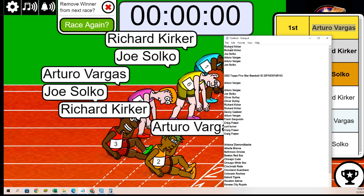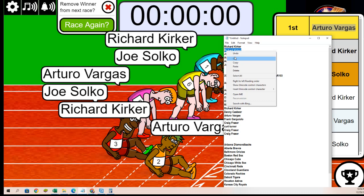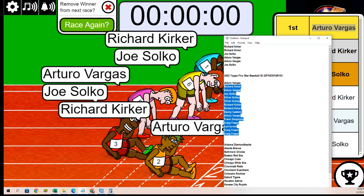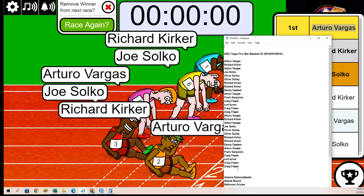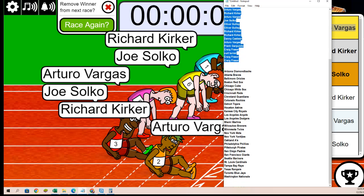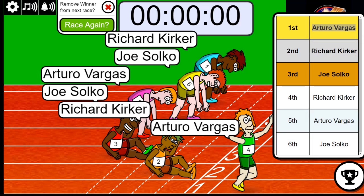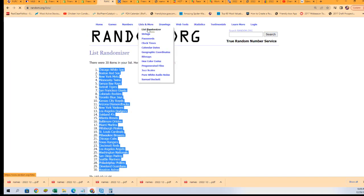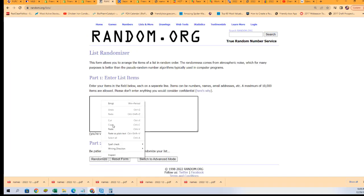That concludes our filler part of the box break. Let's go ahead and rip and see what happens — Five Star Baseball. We're going to random the owner name list seven times, and we're going to be stacking it up after we random the team seven times. Both lists will go through the randomizer — let's go, seven times.